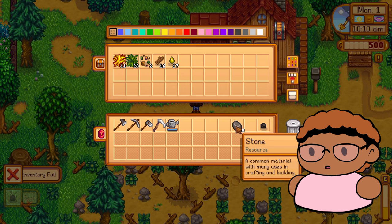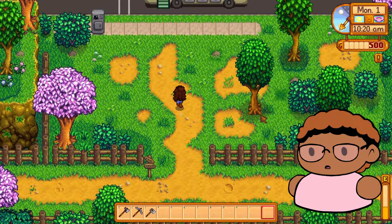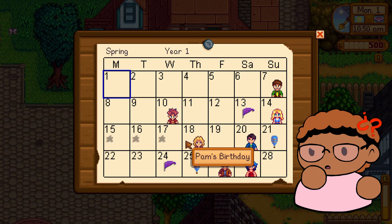Let me get my wood. I'll put my stuff away for now and check — not the community center, we can't do that yet — but we will get some crops because I know I'm going to need those free community center bundles. Let's see if anything is updated right here. What are these?